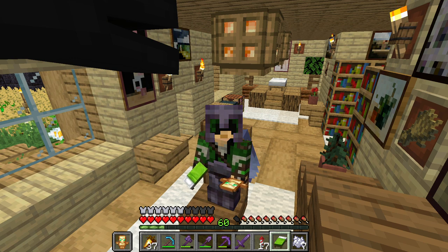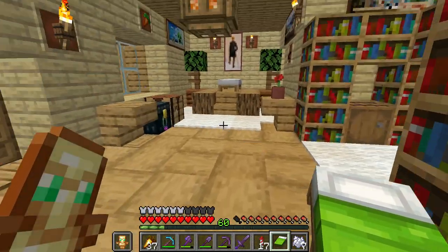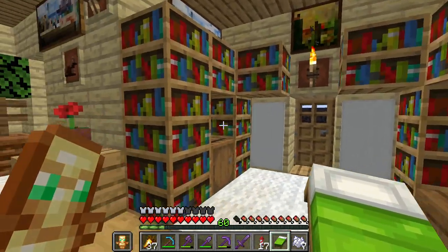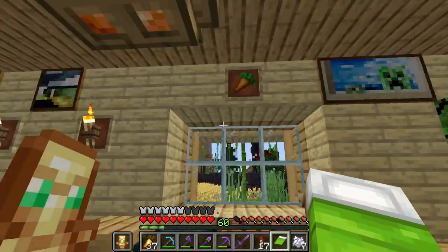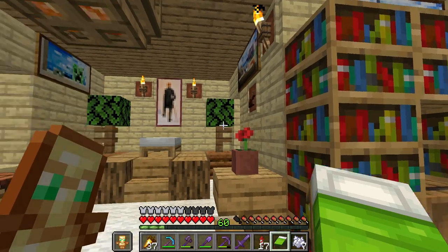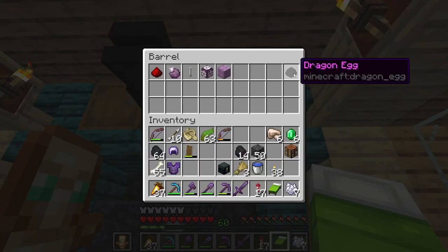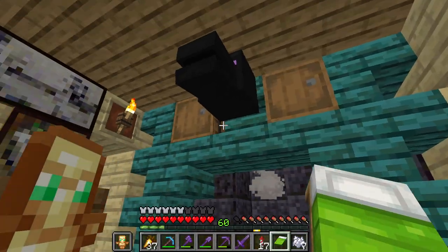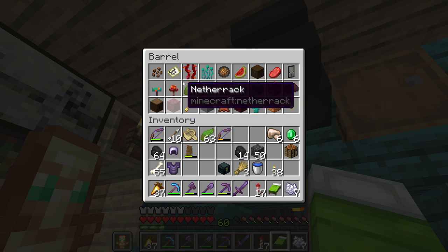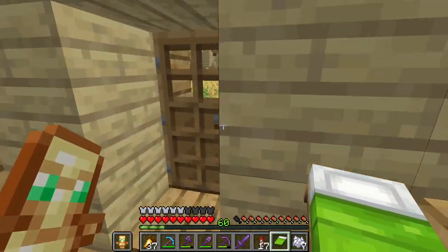I might not get to every little thing, but I want to get the main stuff out of the way. We'll start here, which is where it all started - the starter house. In one of these chests I have a bunch of items from the very beginning. So there's the dragon egg. I didn't keep all my first items, but I got a decent amount. I'll step out here.